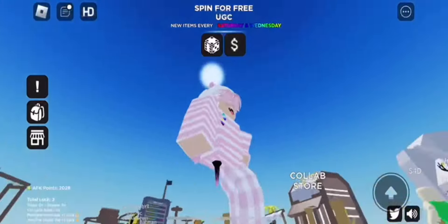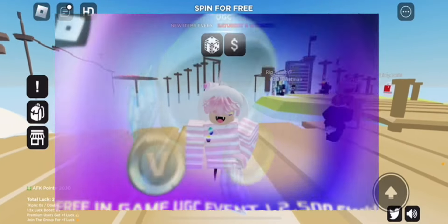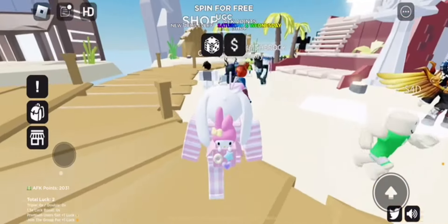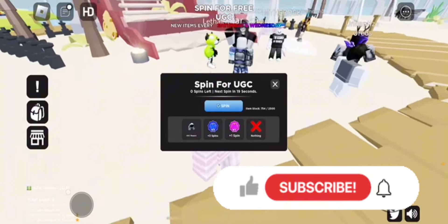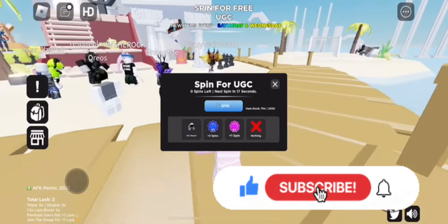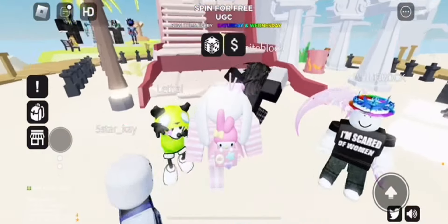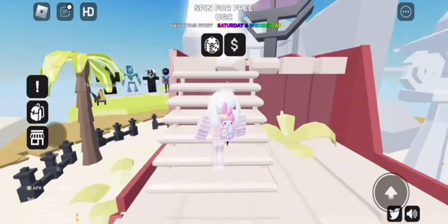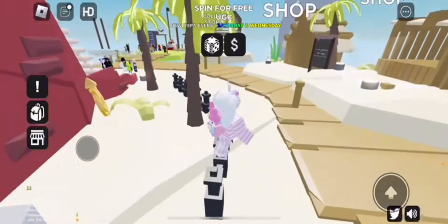Hey everyone, welcome back to the channel. In this video I'll be showing you how to get the V Dominus in the spin for free UGC limited event. To get this item, it's pretty self-explanatory — you wait a minute, and every minute you have a chance to get three spins, two spins, nothing, or the Dominus. This is definitely a gamble; it's all RNG based, and the whole point is for you to grind in the game and get it.